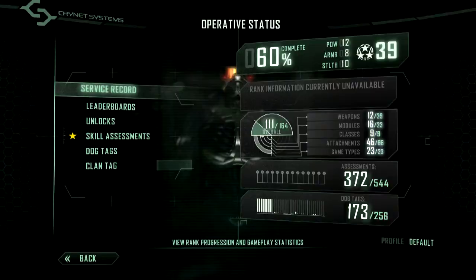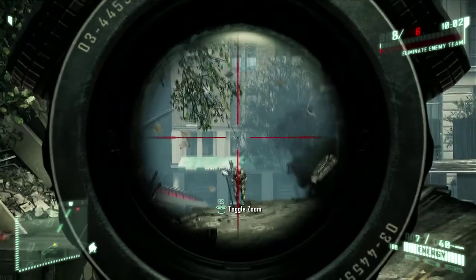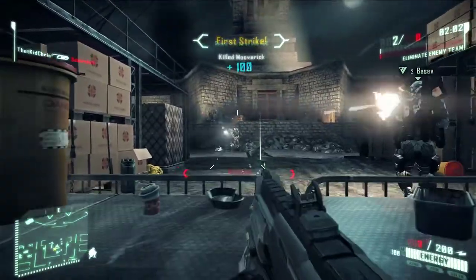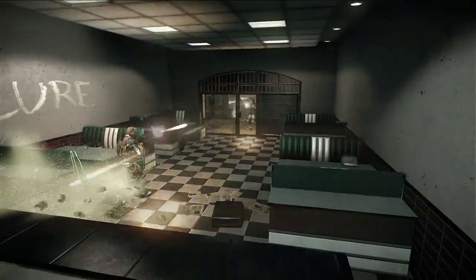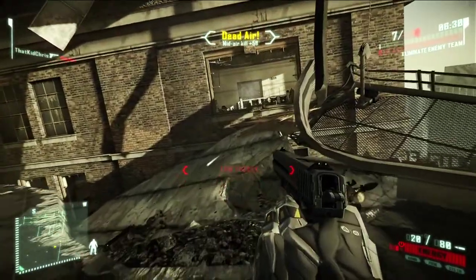You progress up the rankings according to your prowess and experience in the game. Super sniping? Points. Frontal assault? Points. Camping like a baby? No points. The higher up the ranks you progress,